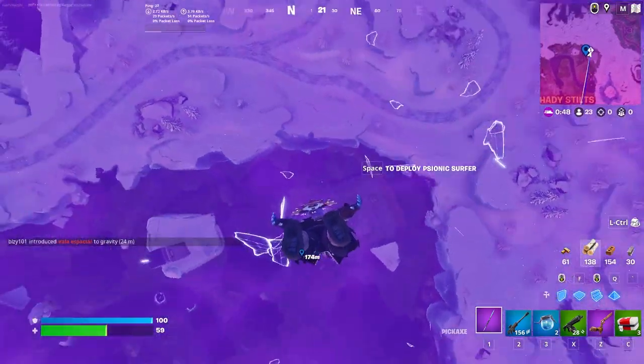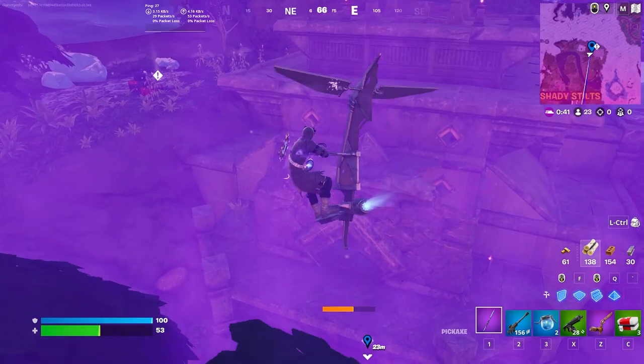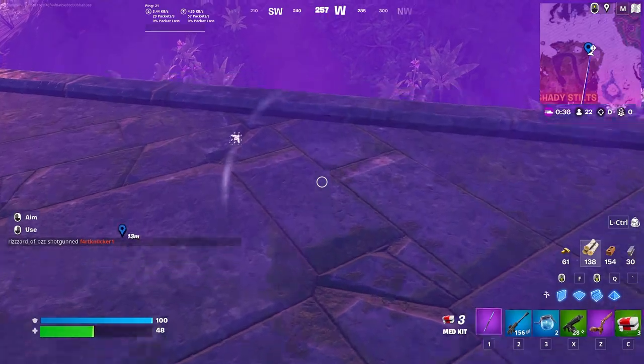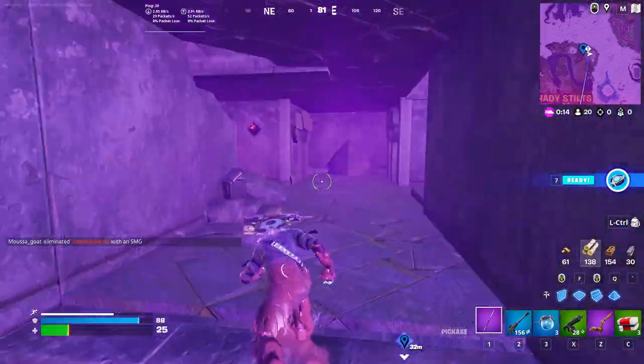There's a 50/50 chance you get the right statue — one will open the door, the other will rift you into the sky. As you can see, that one rifted me into the sky, so wrong door. We can go ahead and try again. This is a little bit of a maze and it is genuinely pretty hard to navigate.